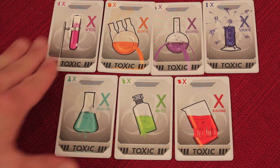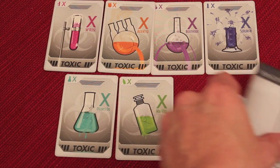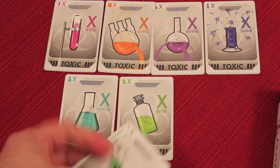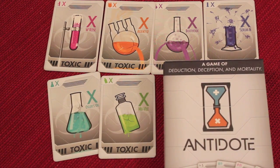We've all been poisoned, and one of these seven antidotes is the real one. They'll get shuffled up face down, and one of them will secretly get placed in the box. This will be the antidote for the game — we're trying to figure out which one that is. When playing with seven players, an eighth color antidote will come out. One of them is hidden; you're trying to figure out what that is during the game.